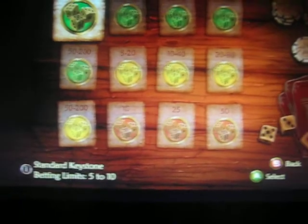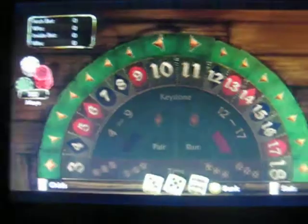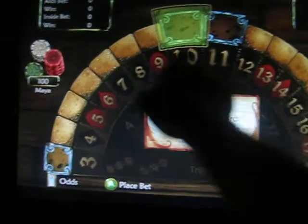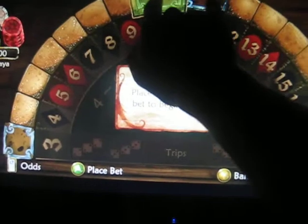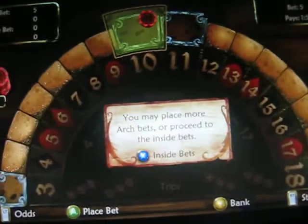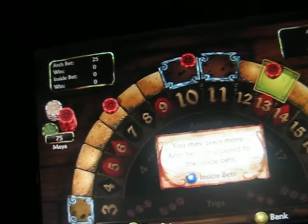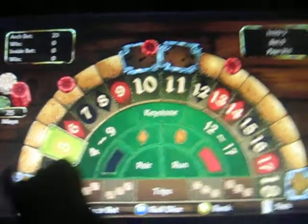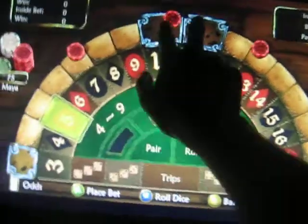I'm going to play Keystone because I just watched the tutorial. I have to place at least one in the arch on the outside. A three or an eighteen will end the game, or a ten and eleven together will end the game. So I'm going to place one in there — let's go seven and thirteen. Now let's move on to the inside. I think the outside stays until the whole archway gets knocked out by an eighteen, thirteen, or both ten and eleven.